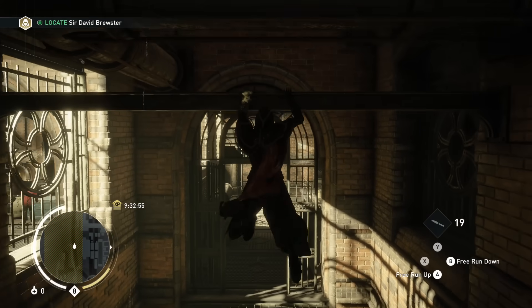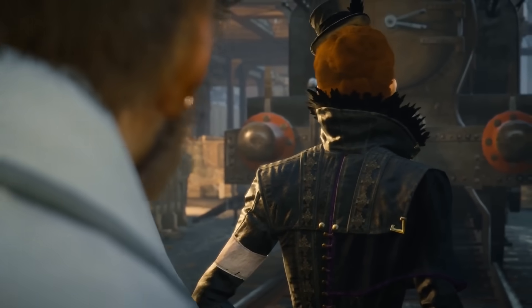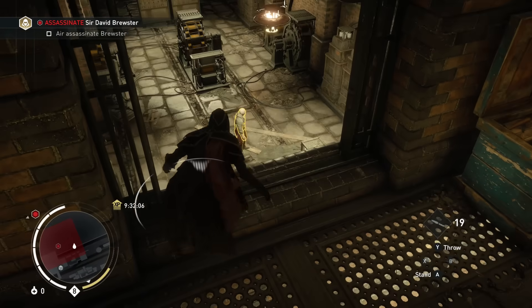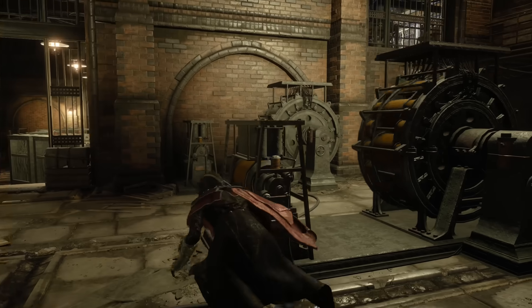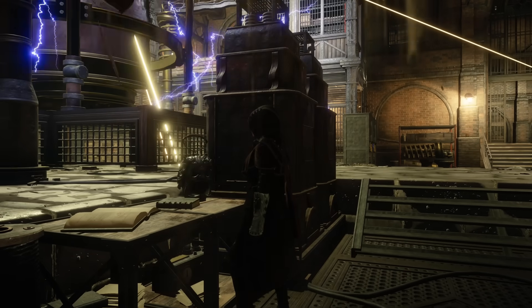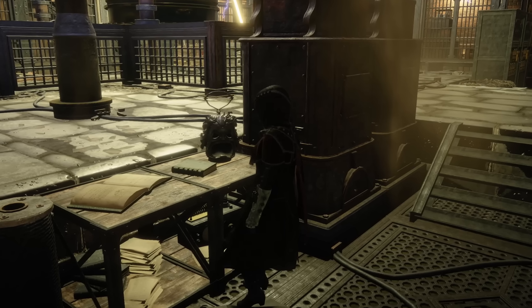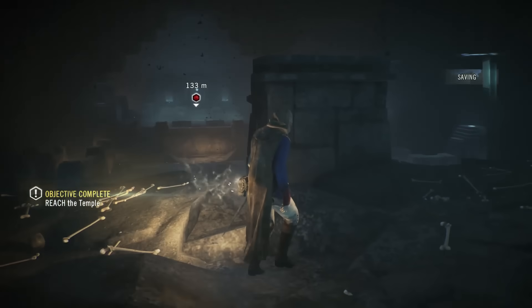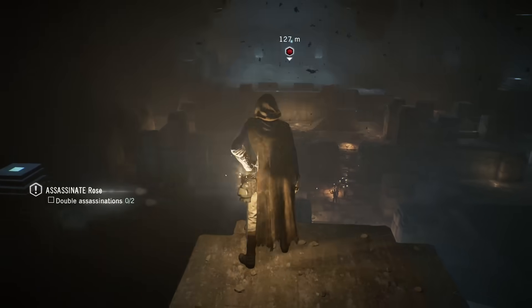Next up we have a secret detail in Assassin's Creed Syndicate. This one takes place in sequence 2, near the start of the game. In this mission, your goal is to find a secret laboratory. Once inside, you'll come across David Brewster, who's busy experimenting with an Apple of Eden. The secret is after you take care of all the guards — you can go close up to the experimental device and look to your left. On a table near David Brewster, you'll spot the Head of Saint Denis, an ancient lantern which often houses an Apple of Eden inside. This artifact first appeared in the previous game, Assassin's Creed Unity, more specifically in the Dead Kings DLC. It's a pretty cool nod to the series.